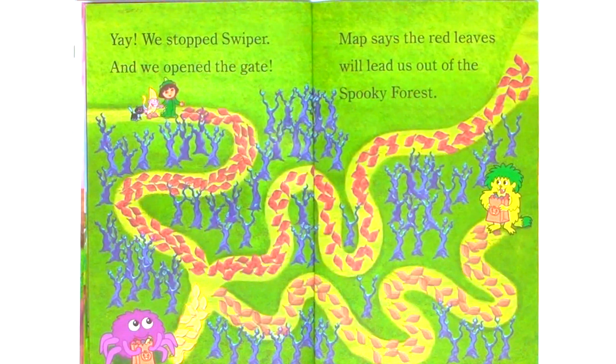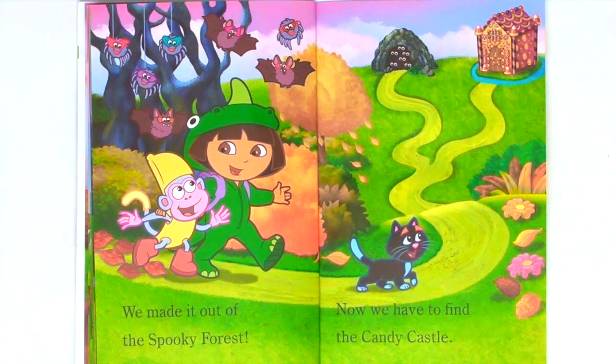Yay! We stopped Swiper and we opened the gate. Map says the red leaves will lead us out of the spooky forest. We made it out of the spooky forest. Now we have to find the Candy Castle.